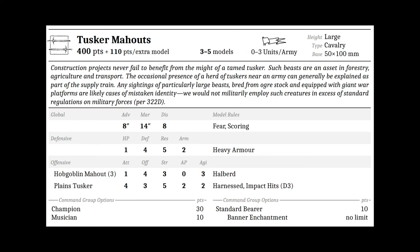Tusker Mahouts — large cavalry on 50 by 100 millimeter bases, starting at 400 points for a three-man unit up to five-man strong, for 110 points per extra model, with a three unit limit per army. Stats: Advance 8, March 14, Discipline 8, Scoring, Fear, HP 3, Defense 4, Resilience 5, Arm 2, heavy armor. The three riders have Attacks 1, Offense 4, Strength 3, AP 0, Agility 3, with halberd. The mount has four Attacks, Offense 3, Strength 5, AP 2, Agility 2, with Impact Hits D3. Command options are 10 points each with unlimited banner enchantments.